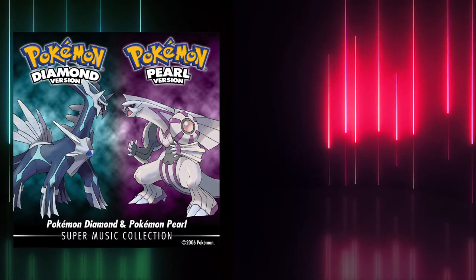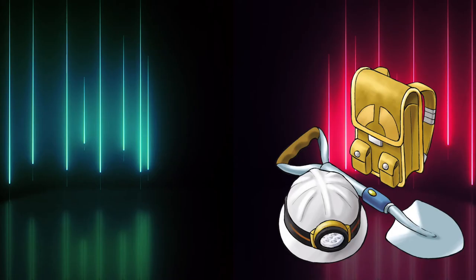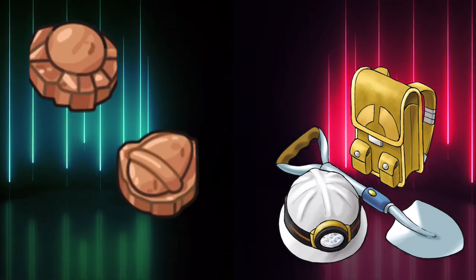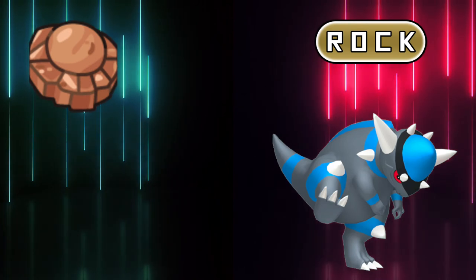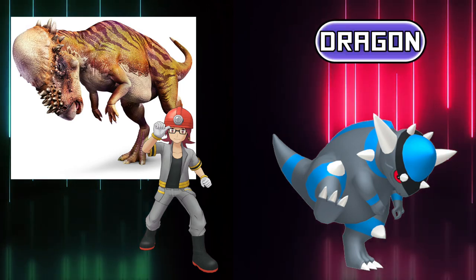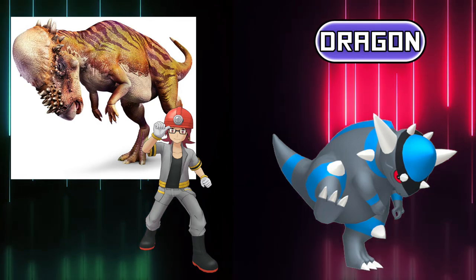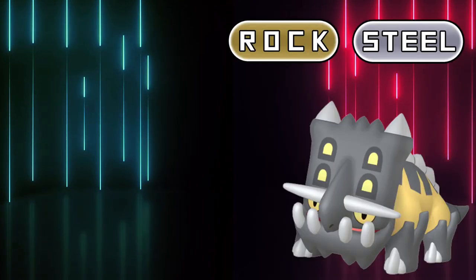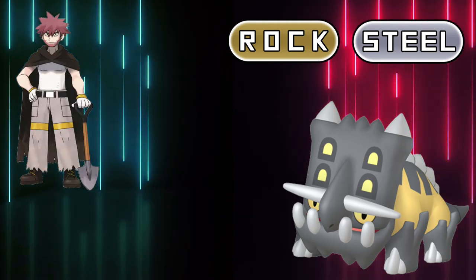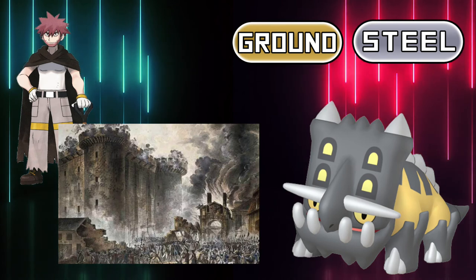Diamond and Pearl gave us the possibility to look for fossils ourselves in the underground of the Sinnoh region, a feature that has yet to appear again in games. This brought the discovery of the Skull Fossil and the Armor Fossil. From the first one, Rampardos can be revived — the signature Pokémon of Rock Gym Leader Roark. It being based on a Pachycephalosaurus leads me to believe it could have been a pure Dragon type, as Game Freak really likes to associate dinosaurs with that type. A similar argument can be made for Bastiodon, a Pokémon of Roark's father Byron, the Steel type expert. While I'm tempted to give it the Dragon type as well, I think I'll go for a Ground/Steel combination — that really suits this Pokémon's theme, being a castle wall.